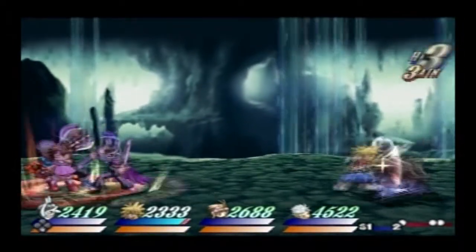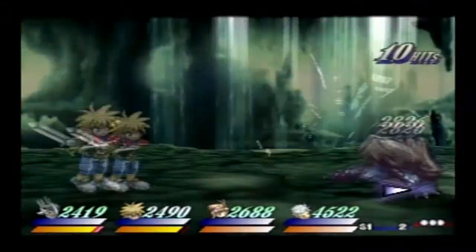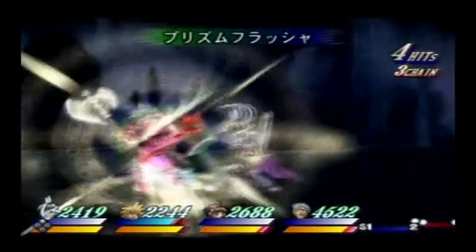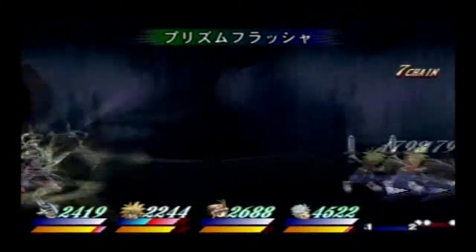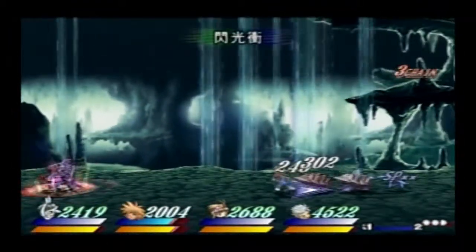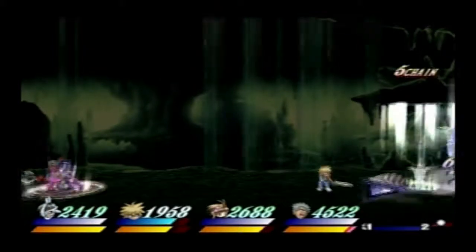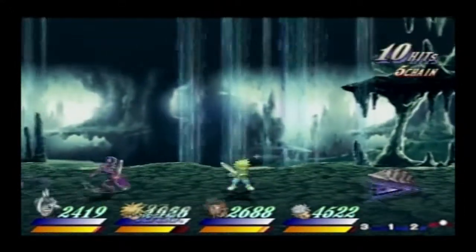I'm just gonna use Prison Flasher. For Prison Flasher, I think I said before — I have an extension for it where if you use an action extension on it, I'll be able to get out of the casting mode. So after I'm done with the spell, I'll be able to actually move towards my enemy or move out of the way. It's actually very good for comboing.